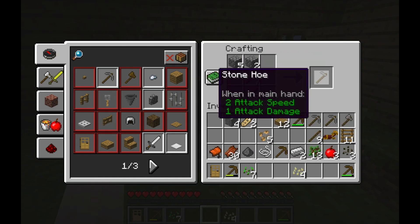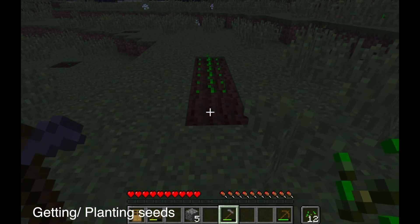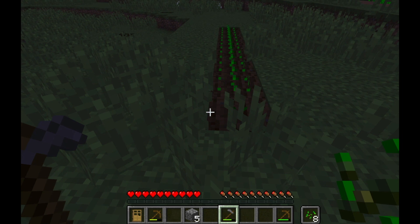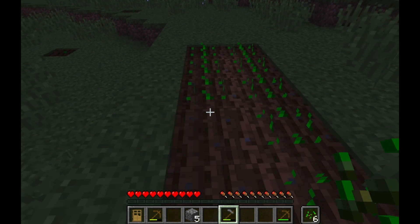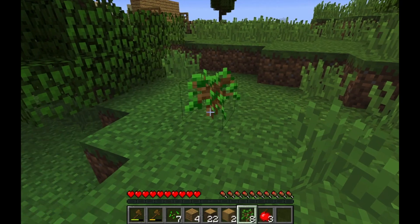Then you create a hoe to plant seeds and stuff like that. Put the hoe in one hand and the seed in the other hand by pressing F, and then right click to plant all your crops, so it's very easy — you don't have to keep going back and forth. So that's also another shortcut. And that's a basic tutorial.